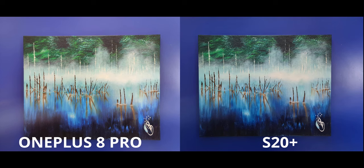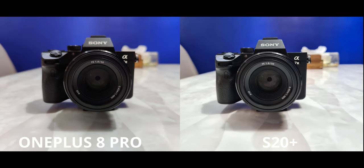Next up is my painting — the Lake of Tears. Here the OnePlus kind of screwed up: it's unable to maintain the contrast, highlights, or colors — everything looks really bad — while the S20 manages to do it perfectly. For this backlit shot, I have to admit the S20 manages to expose amazingly well.